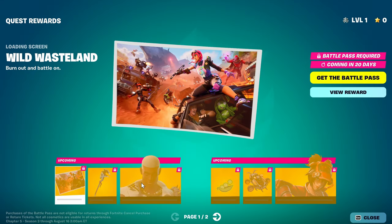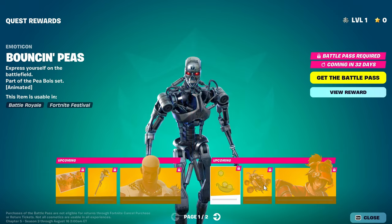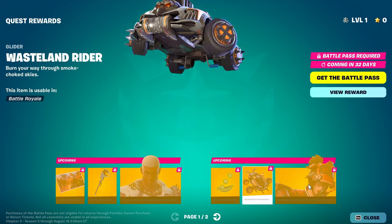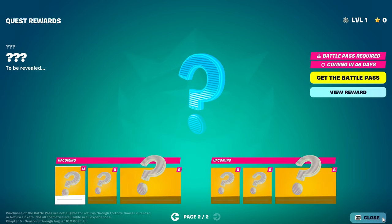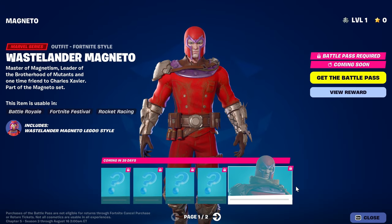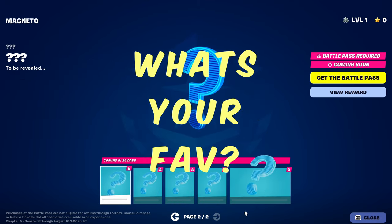We got some quest rewards — go ahead and pick up some of these guys. She looks all right in red. Some more bonus rewards as well. And of course the big deal this season: the Wastelander Magneto. We'll probably get a variation of Magneto. Thanks for watching — what's your favorite?